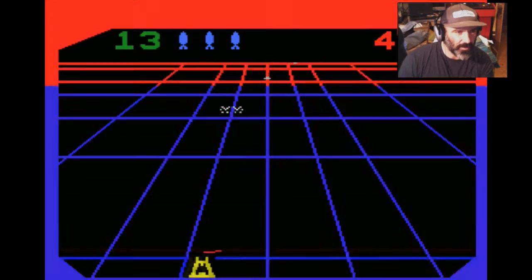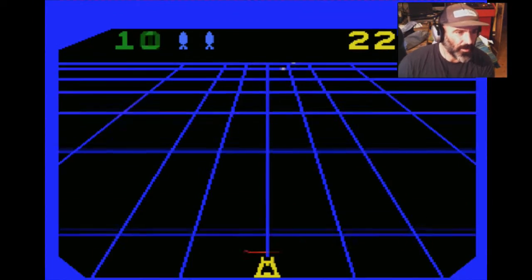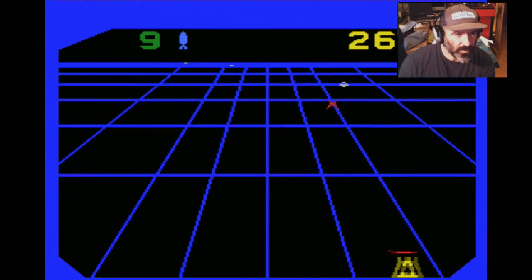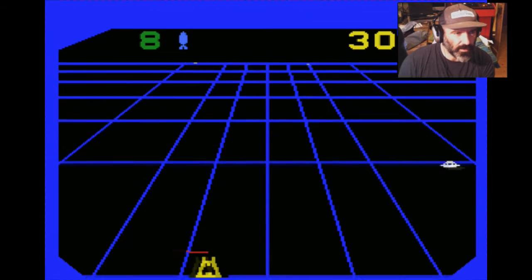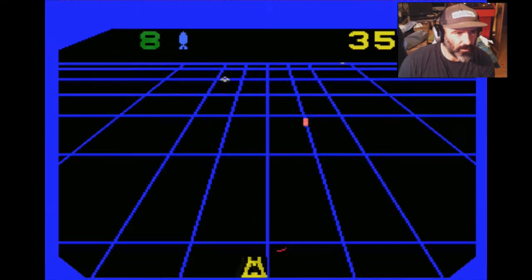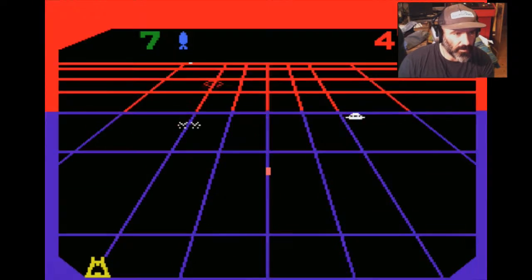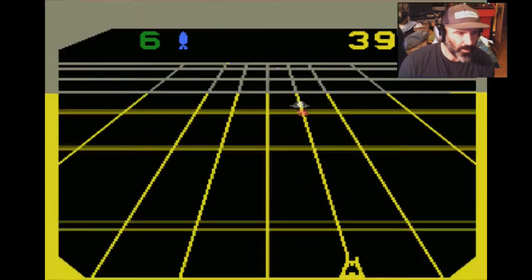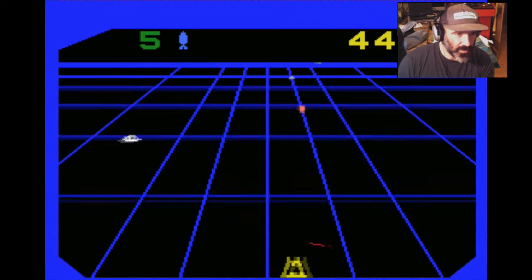If you press up you get this torpedo thing — I just love that. This is the first level. You've got a certain amount of enemy ships you have to kill, and that green number on the top left tells you how many enemies you still have to shoot.